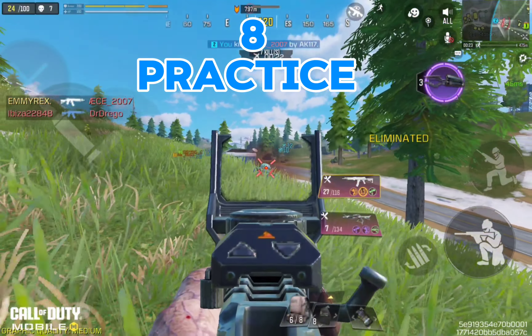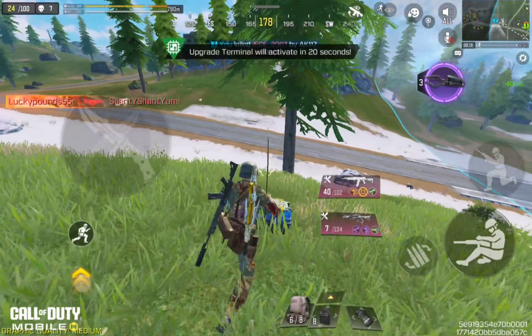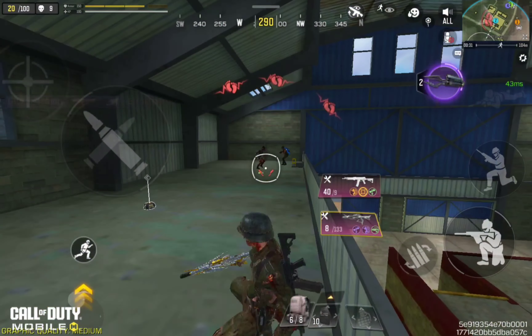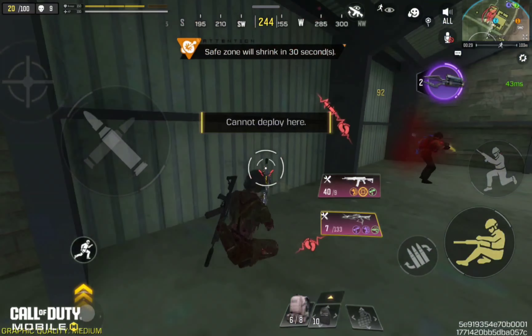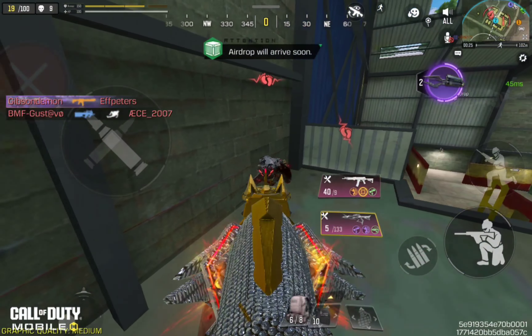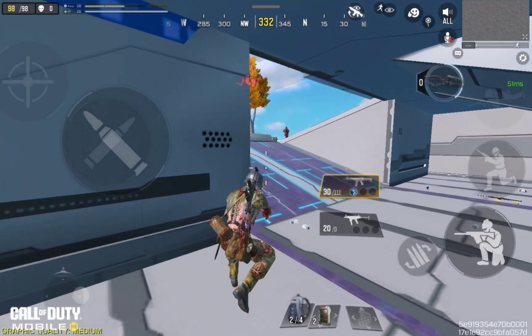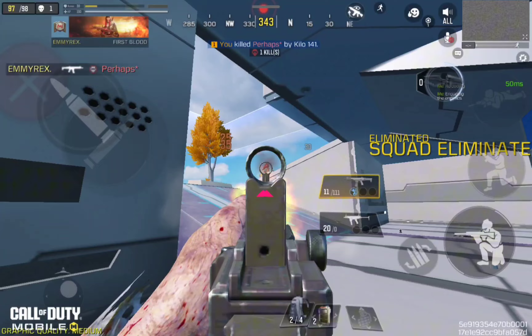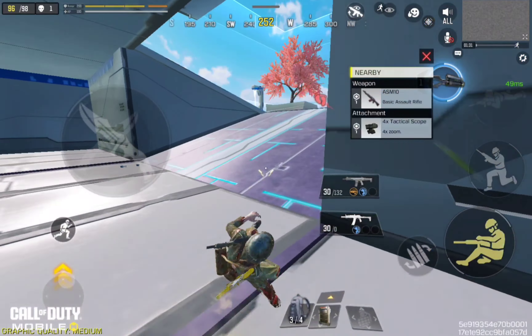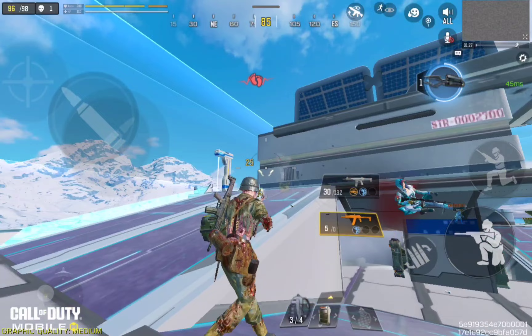Finally, there's no substitute for practice. Improving your aim takes time and consistent effort. Dedicate time to practice daily, whether in multiplayer matches, training mode, or against AI opponents. Use drills like shooting at distant targets, flicking between enemies, and tracking moving targets to build muscle memory. The more you practice, the more natural your aim will become, and the better you'll perform in real matches.